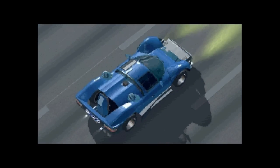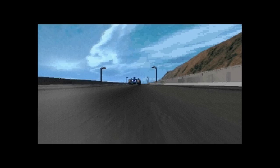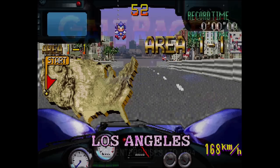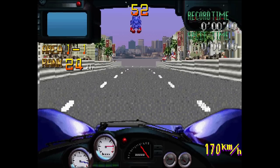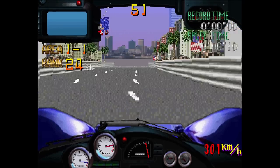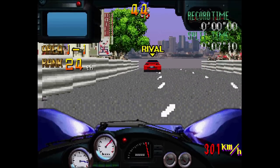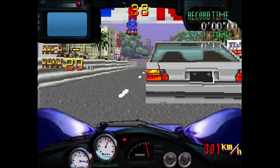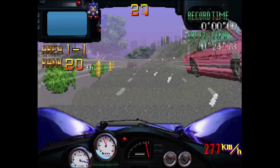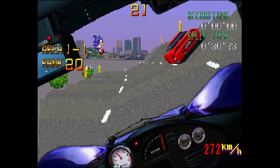Moving on to Gale Racer, also known as Rad Mobile — different name, same game. This is a game that is working but not working perfectly. A big thanks to Andy D for helping out with the captures on these Sega Saturn videos. Once you get into Gale Racer, all of those sprites from the left and right hand side of the screen are going to start clipping into your field of vision. When there's not much on the left and right it goes away, but there seems to be a sprite issue corrupting the center of the screen.